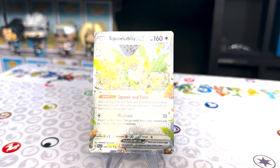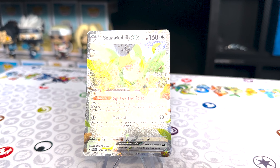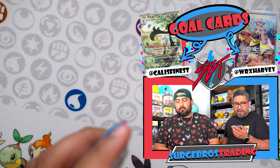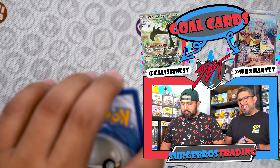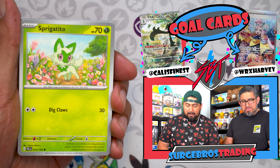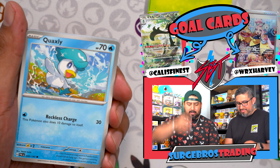We got Squawkabilly EX. Its ability — once during your first turn, you may discard your hand and draw six cards. You can't use more than one Squawkabilly's ability per turn. People say they're going to use it, but you're discarding your hand. I don't know — it might be better just because of his haircut.